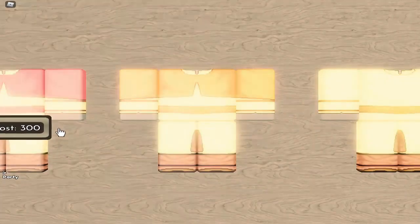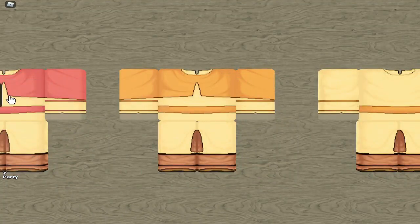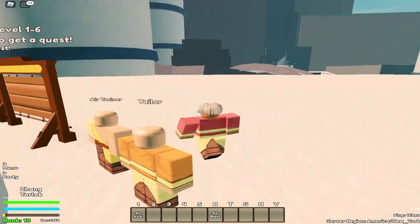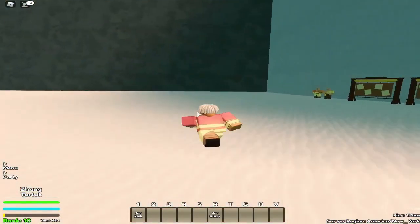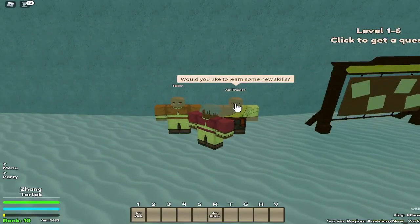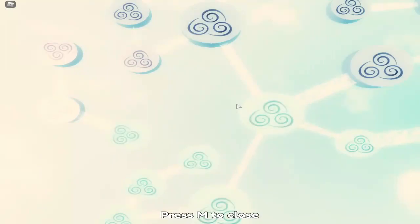Don't waste money on the clothes because they are expensive — like 300. If you're a new player you won't have 300 unless you use codes, which I'm gonna put in the description. I'm not gonna say them in the video — watch till the end. Anyway, this is your trainer. It's like fire, earth, air, and water.